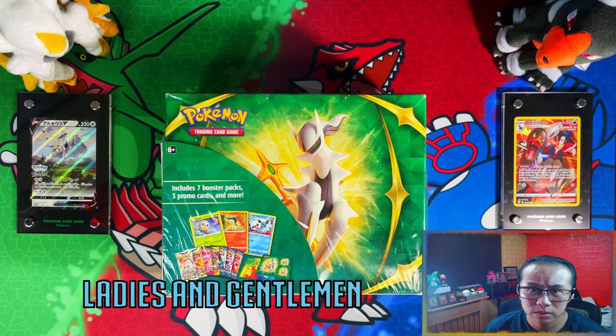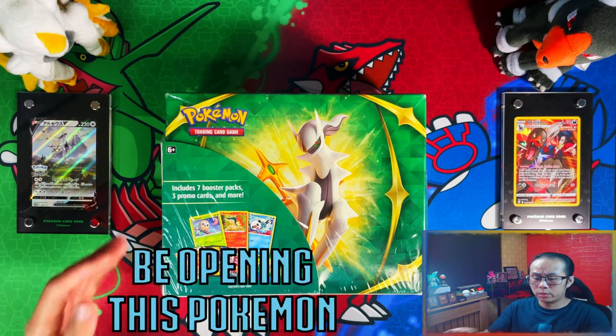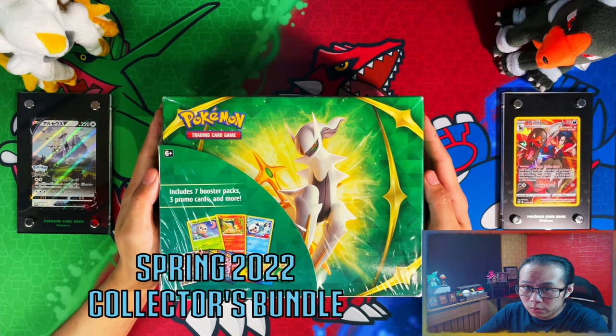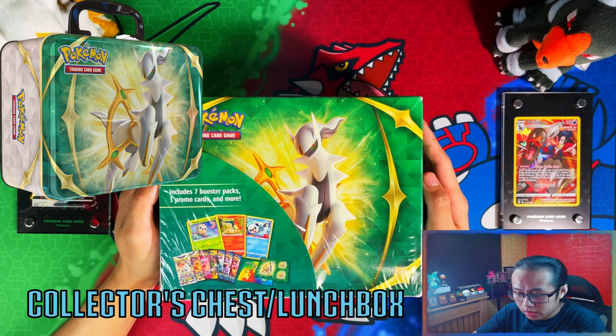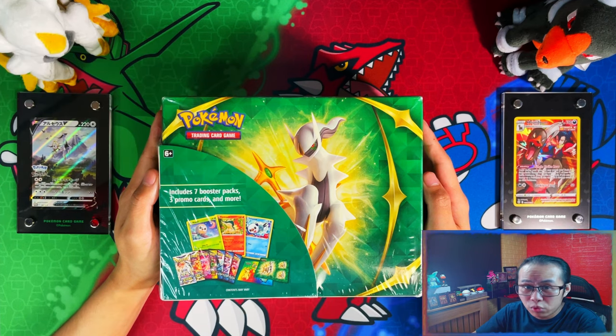Hello ladies and gentlemen, welcome to Alma Does This. In today's video I'm going to be opening this Pokemon Spring 2022 Collector's Bundle. I believe this is the new variant of the Collector's Chest slash Lunchbox, and in this bundle you get 7 Booster Packs, 3 Promo Cards and more.